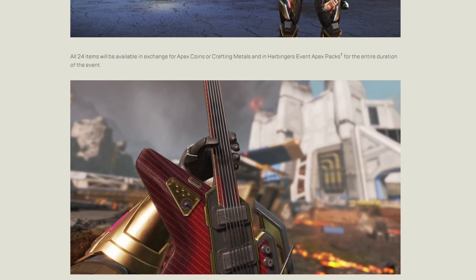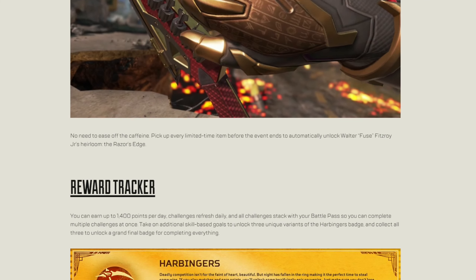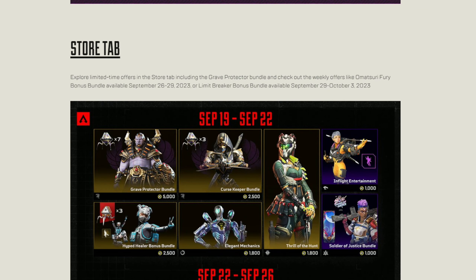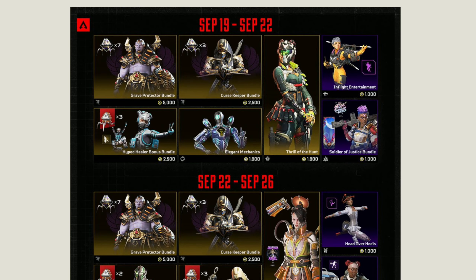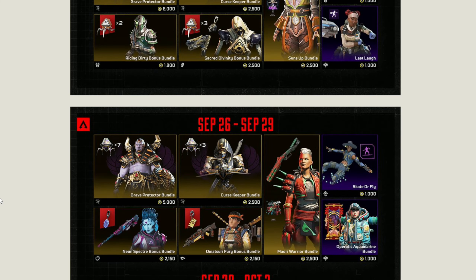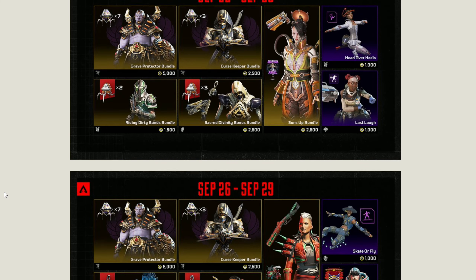He's got a little dog ear — is that a kangaroo? That's the reward tracker; we'll just skip past that. If anyone's interested in the store, like I said I don't really buy too much from the Apex store unless it's really cool. I don't know if it's really popping out to me — what do you think?